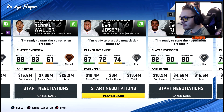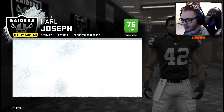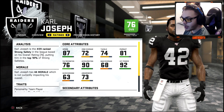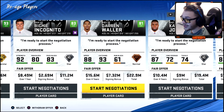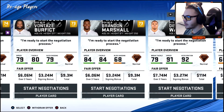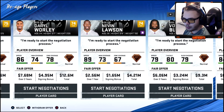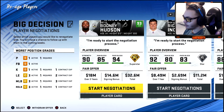Carl Joseph — I'd love to bring him back, he's 25, but his zone coverage and tackling aren't great and he wants about five mil a year. I think we can get a better safety than that, so we'll let Carl Joseph test free agency. We'll bring back Darren Waller and Rodney Hudson.